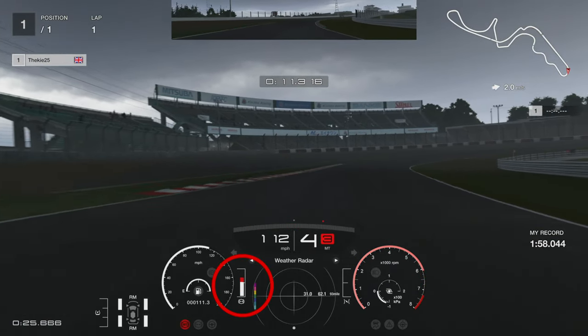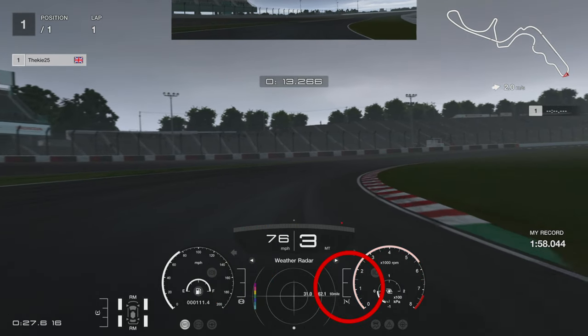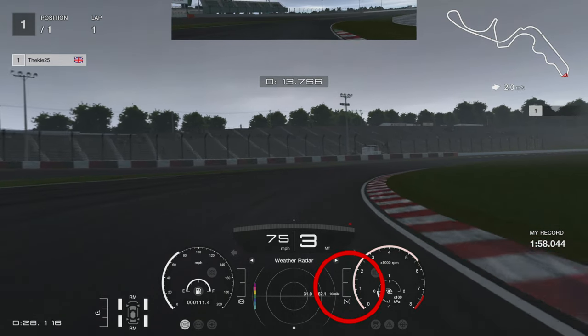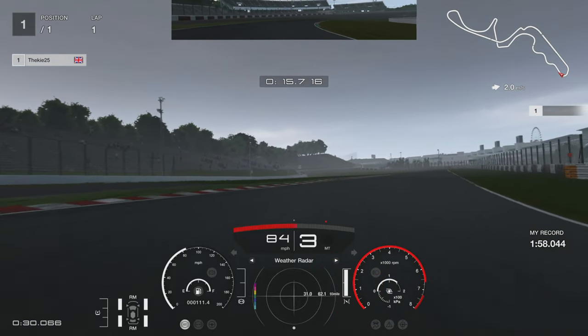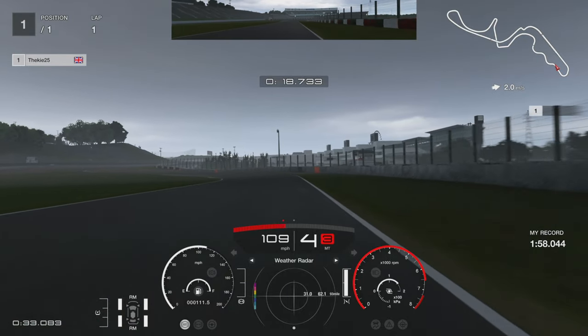We want to rotate into that first apex, then swing it out slightly and get it into the last apex. We're using the full width of the track, down to third gear quite late, and hugging into the right apex - get your right-hand tyres close to the curb on the right-hand side. You can see we're on the throttle, then back off briefly and back on again, trying to carry as much speed out of the exit as possible.